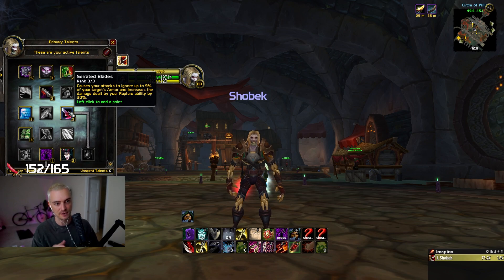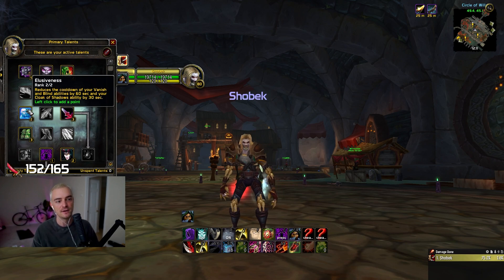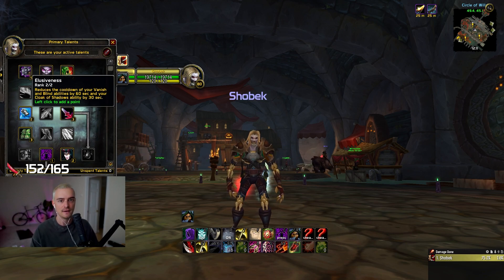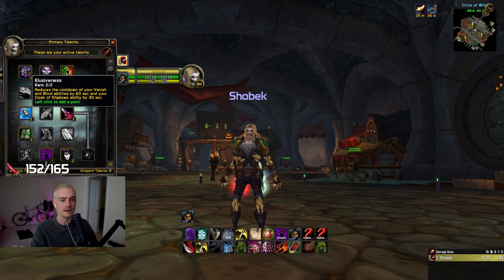Next we have Serrated Blades — 9% armor penetration on your target, which is really good, and it also increases the damage dealt by your rupture by 30%. Next is Elusiveness — this reduces the cooldown on Blind, Vanish, and Cloak. Really good for us in any environment whether it's twos, threes, fives, BGs, or world PVP.